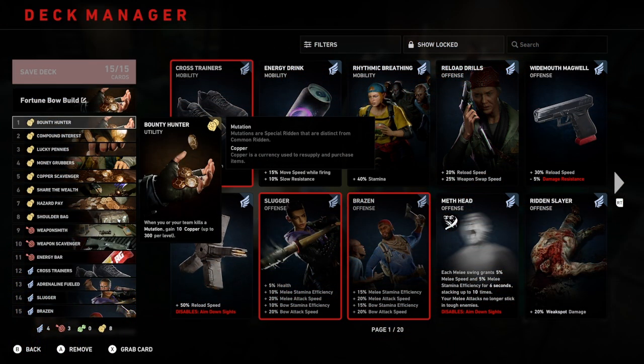Number one is Bounty Hunter. When you or your team kills a mutation, you gain 10 copper, up to 300 per level. Every mutation you kill racks up 10 copper with a 300 max per level — it stacks up pretty well. It's a slow burn effect; it's not something you'll notice straight away, but over time this will build your copper.